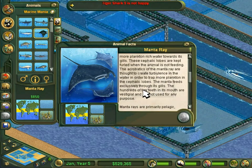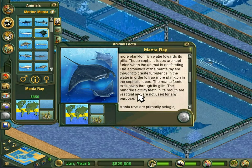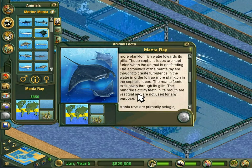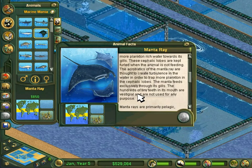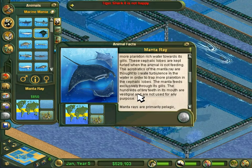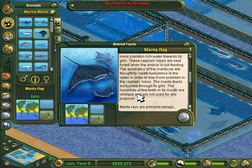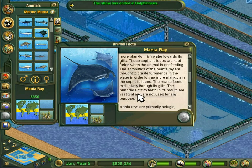Vestigial body parts are body parts that do not currently serve a purpose but are thought to have served a purpose in past ancestor species. Some manta rays have vestigial teeth. Humans have a vestigial tailbone and an appendix — I think that's it for vestigial body parts on humans. Basically, manta ray teeth are as useful to it as the tailbone is to us.